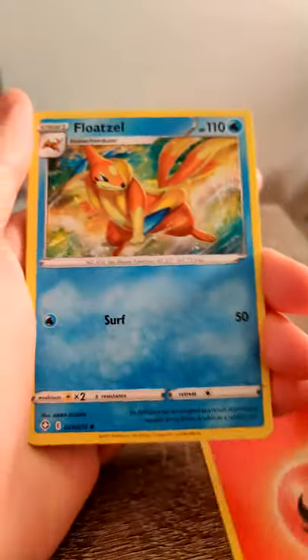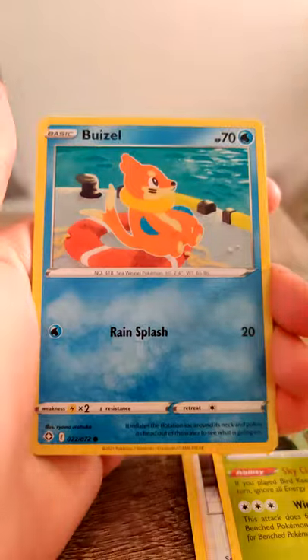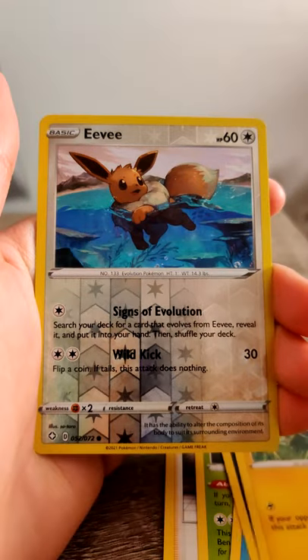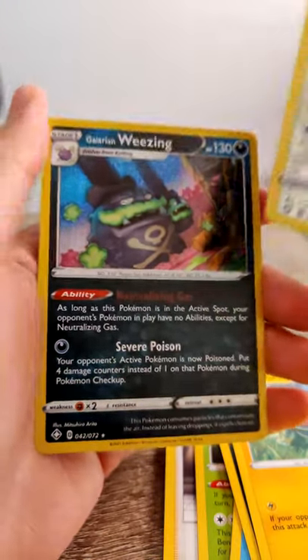We've got a Fight Energy, Flotho, Tropius, Ball Guy, Rowlet, Trapinch, Bweezil, Koffing, Jinx, a Reverse Holo Eevee, and a Holo Galarian Wheezing.